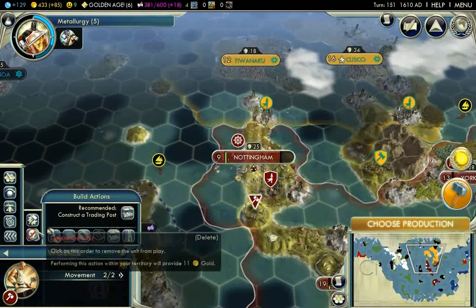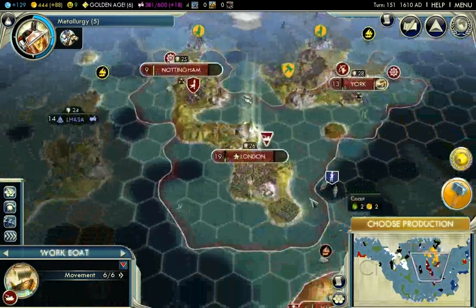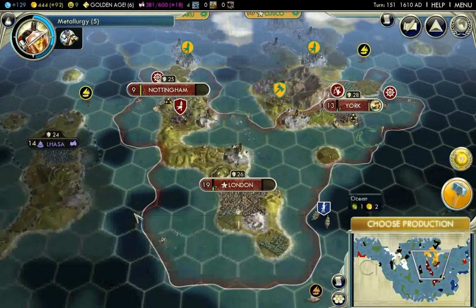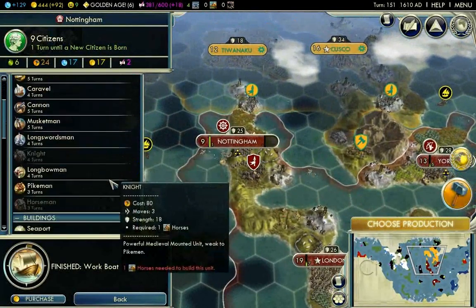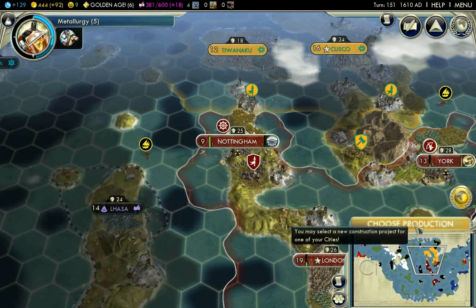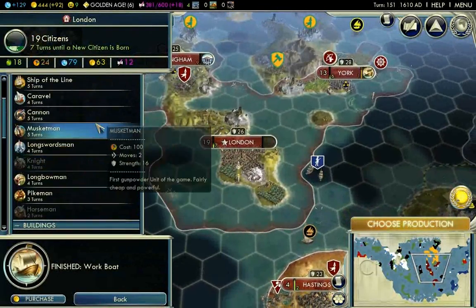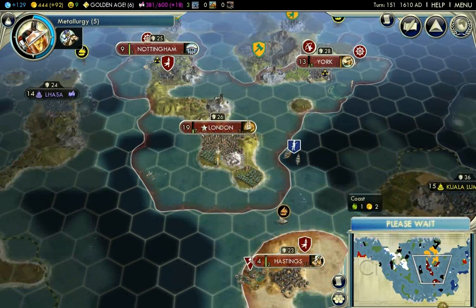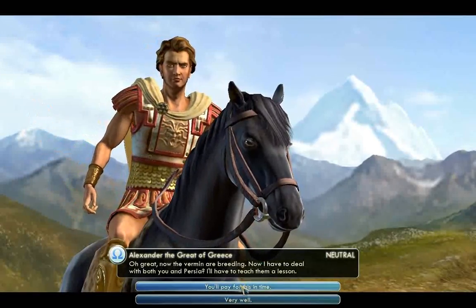I'm actually going to deal with this worker — he's not doing anything. Stay alert, we should move over there. Well, I'm building rifling right now, so I'm going to go to public school after that. After he builds the Ship of the Lion I will go to public school as well.